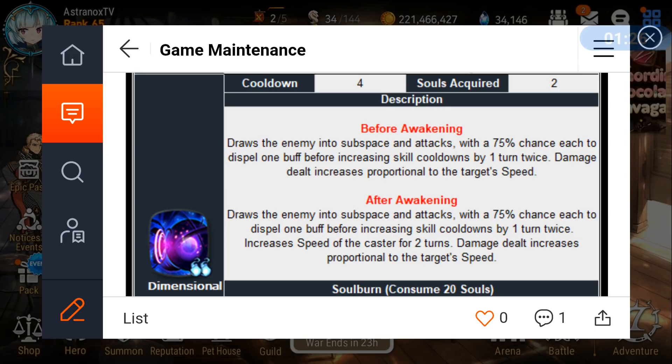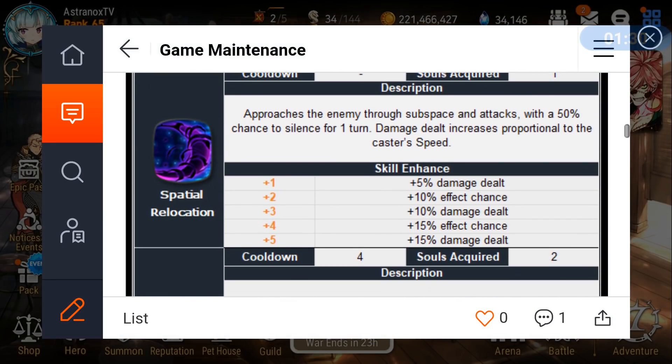Skill 1 has a multiplier of 168%, which is pretty basic, but it scales with his speed, increasing damage even further. At 200 speed you get 15% additional damage; at 250 speed you get 18.75% additional damage. If you have a speed buff it increases your speed by 30% more, boosting damage even further. After skill-ups, there's a 75% chance to silence for one turn — a very powerful mechanic.